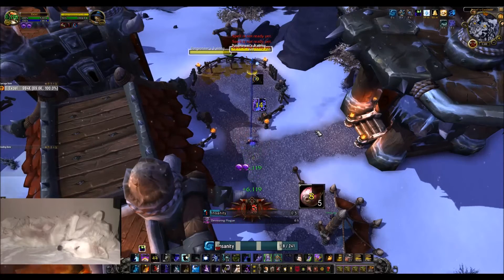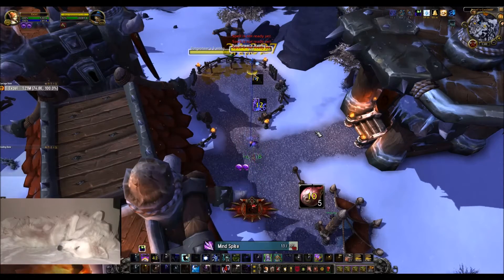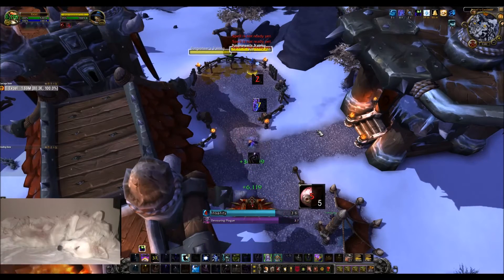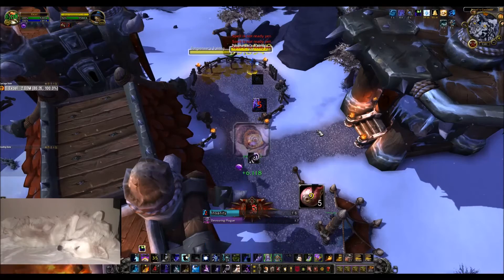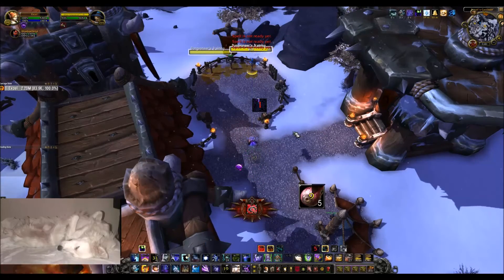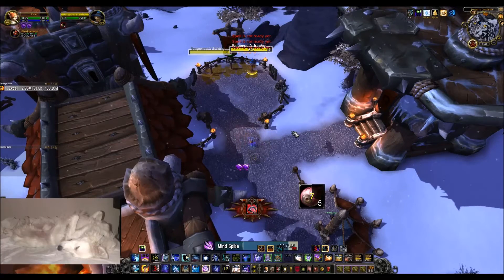Insanity, Mind Blast, Insanity — at the end of this you will Mind Spike, Mind Blast, Mind Spike, Devouring Plague, Insanity, Mind Blast, Insanity. I'm going to get a GCD in here for Shadow Fiend, then Mind Blast, and then Mind Spike, Mind Spike, Mind Spike.